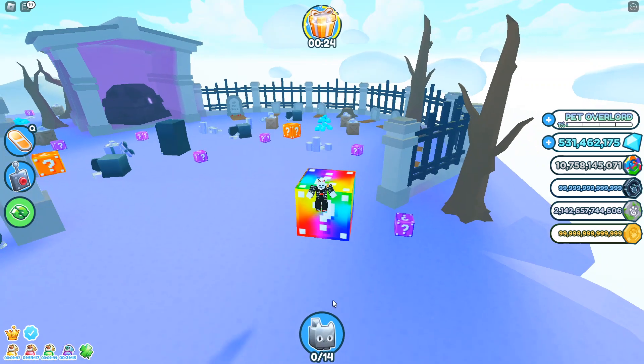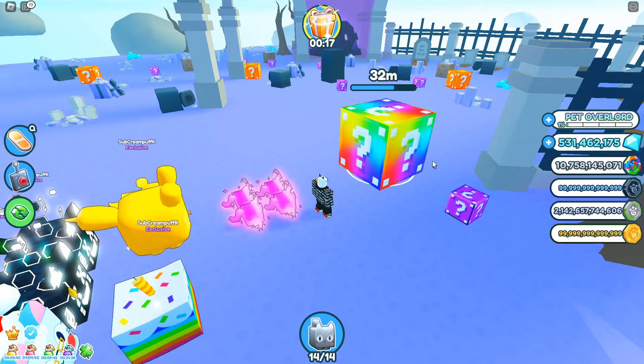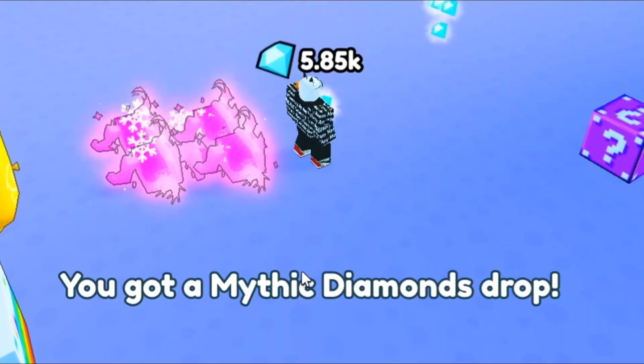Let's make sure our boosts are on as well, just in case we get something good. Equip our pets, and here we go — let's go ahead and attack that rainbow lucky block. Here we go... a mythic diamond!